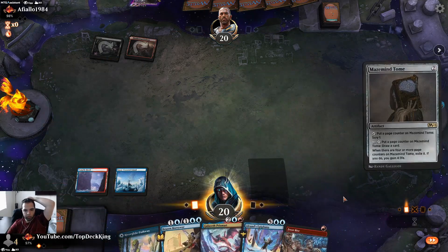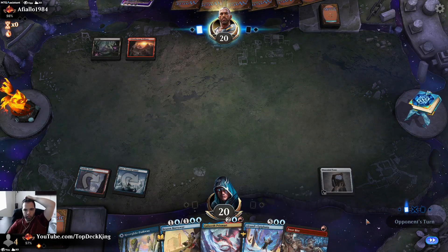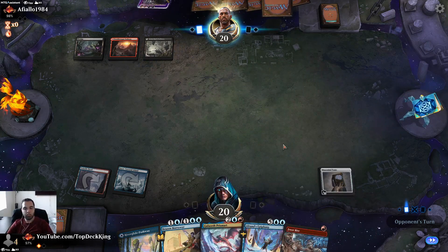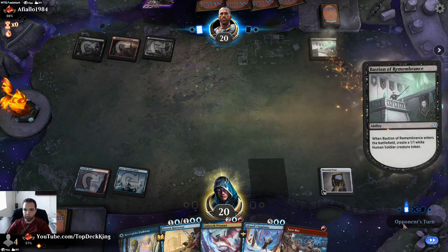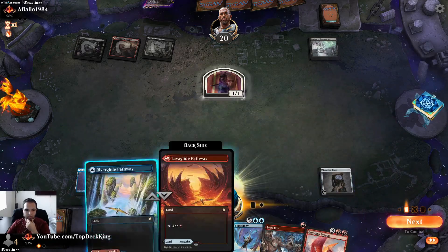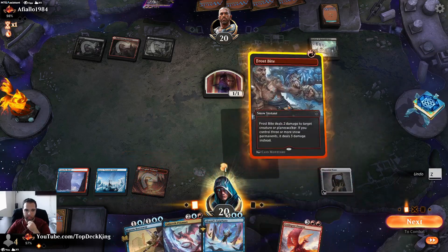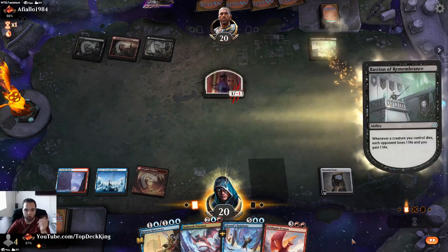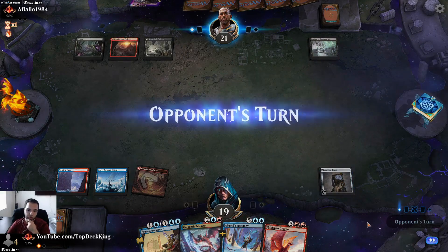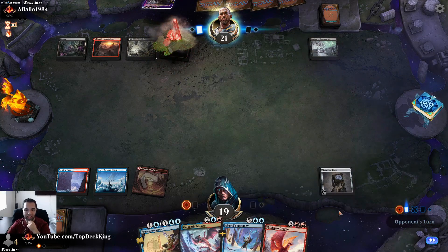Frostbite, play Mazemind Tome. Mazemind Tome lets us draw cards. We can play Frostbite for two damage and use Mazemind Tome to draw a card and then set up for this. He can probably play Bastion — so we're not going to use Mazemind Tome here. I'm going to kill this just so he can't sack it for Village Rites or Plumb Bomb. I still have mana to use Mazemind Tome to draw a card, but I'm going to keep an upkeep stop here to try to hit land number four.